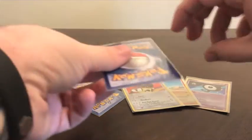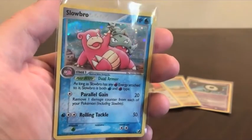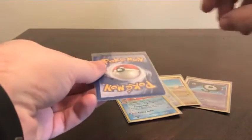Fourth. Let's see who we got here. We got Slowbro. He looks like he's having a good time. He sure looks like he's having a good time — he's at the beach. I wish I was at the beach, but I'm not.